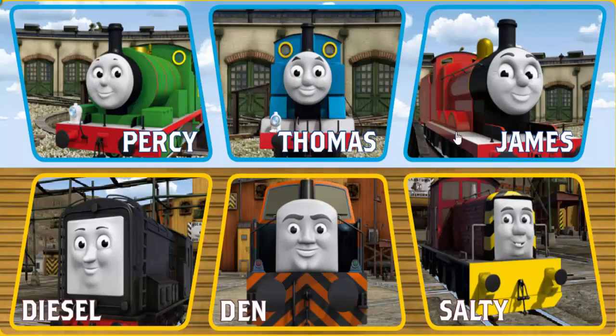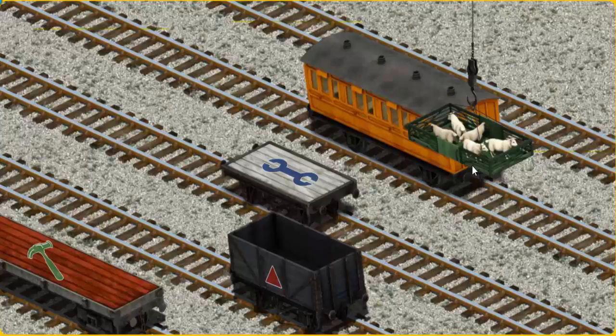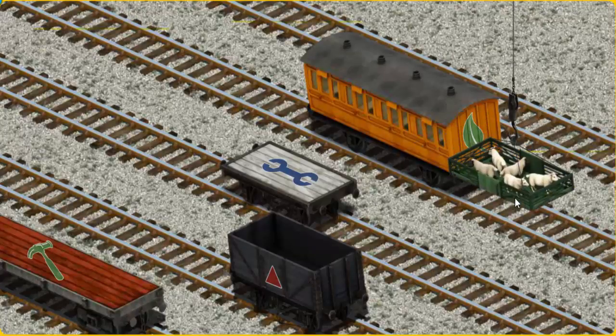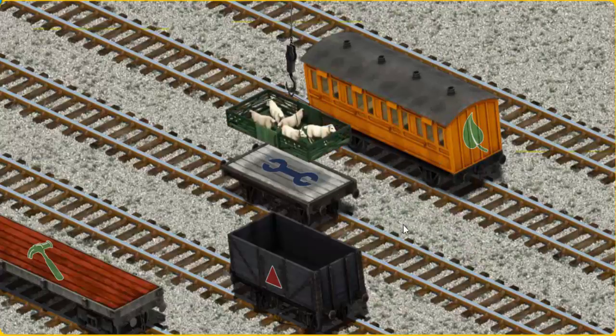Play again. It's a busy day at Brendam Docks. Thomas and his friends have many deliveries to make. James must deliver the sheep to Farmer McCall's farm. Help Cranky find the sheep. Show Cranky where the sheep are. You found them! Let's lift and load. Now the cargo must be loaded. Show Cranky where the white flatbed with a picture of a wrench is. There you go!